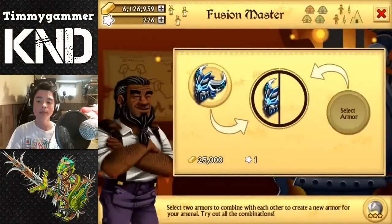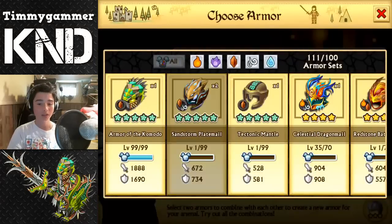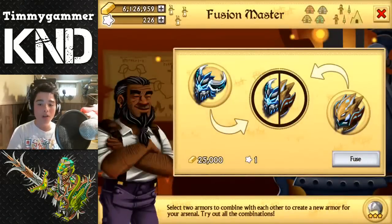So out of this combination, we can get Northerners, Centurion Aegis, Komodo, and Aquatic Battle Gear.